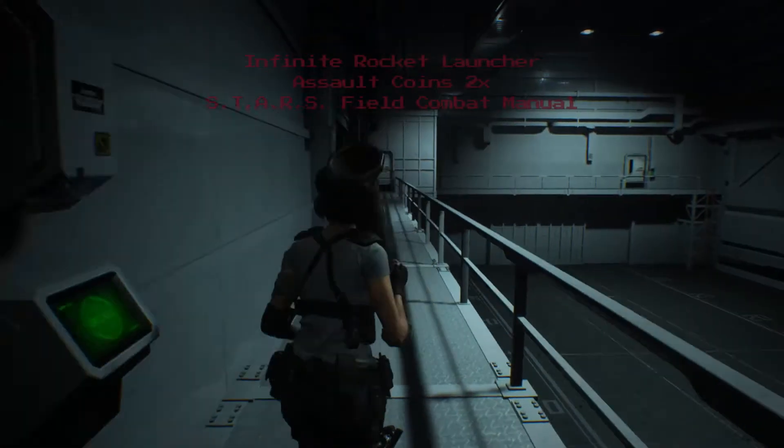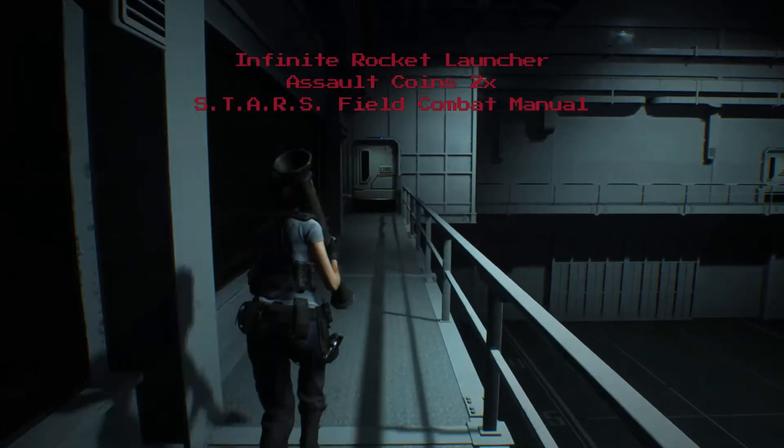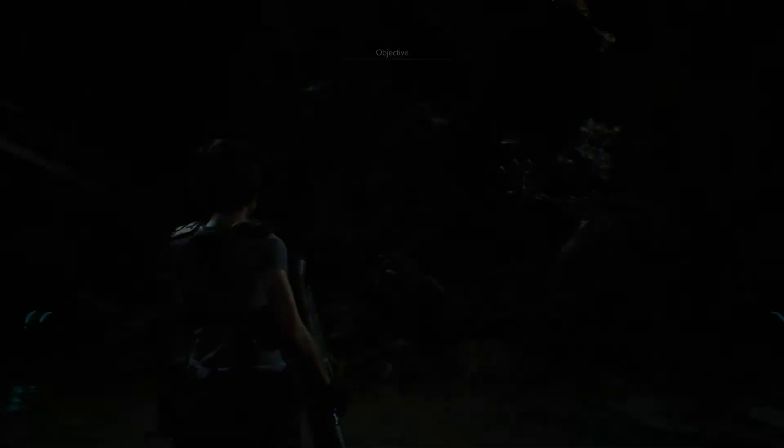I load in and right off the bat what I am using is an infinite rocket launcher, two assault coins, and the field guide — which is what makes it easier to dodge. He is such a nightmare because if he hits you once he'll double or triple tap you and kill you every time, and it's really frustrating.